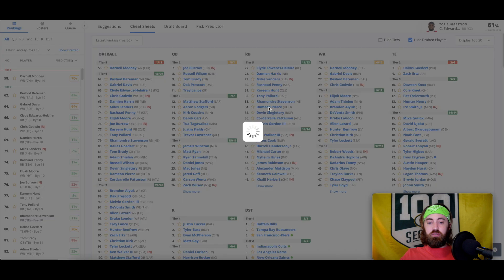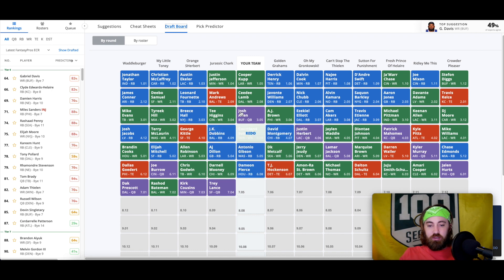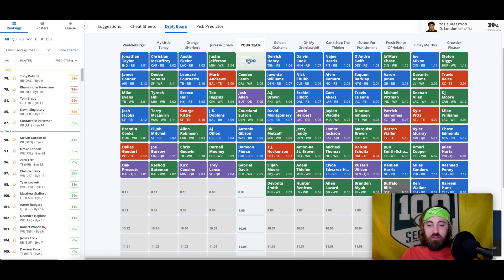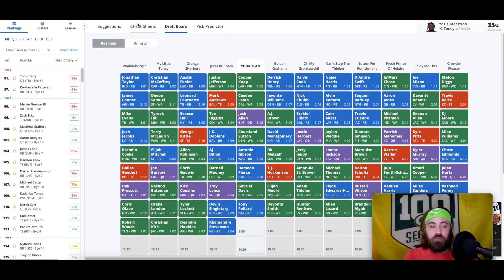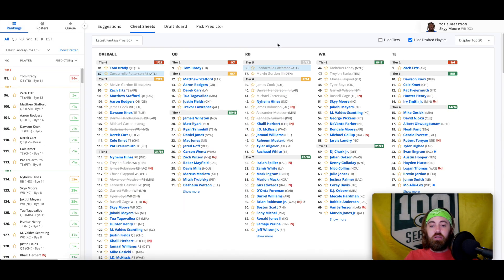Around this time you can expect to see Damian Pierce go if you're a fan — and I am. This is also about the type of team where Cordero Patterson makes sense. I don't love Courtland Sutton, but you can still build around him if you don't love the wide receiver core. Tony Pollard's upside — something I thought back in March — might get a lot of receptions on this team, and it's potentially coming true. If you like Zach Ertz, now would be the time to grab him.